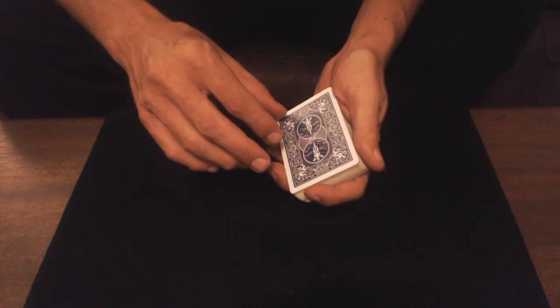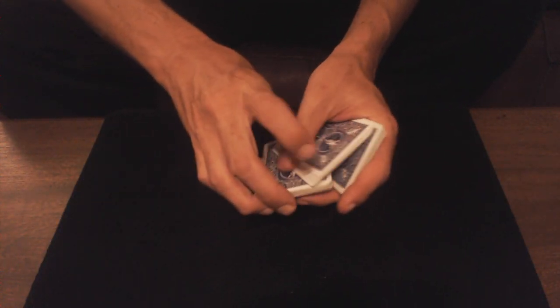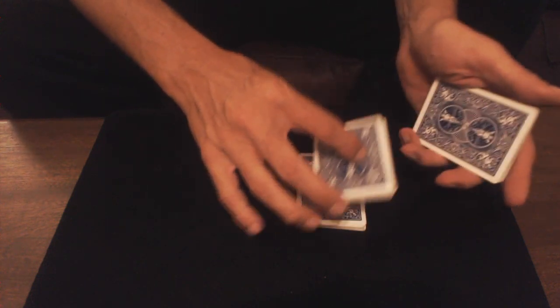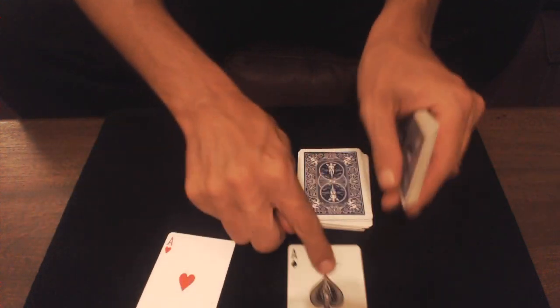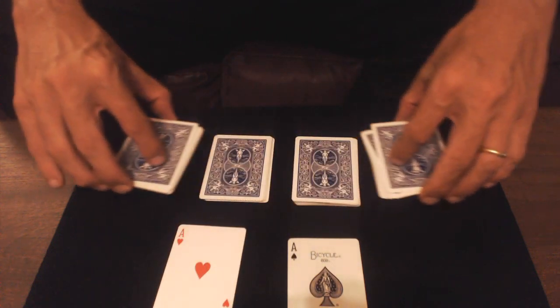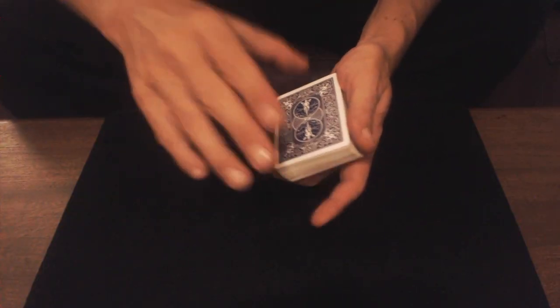Je vous le fais une dernière fois — c'est très facile. Vous faites une fausse double coupe, break, vous posez, vous posez, vous posez, vous prenez une carte, vous décalez, vous tournez, vous déposez celle-ci en face de ce paquet-là, vous posez, vous coupez et vous retournez tout de suite. Vous pouvez le faire aussi un peu plus rapidement si vous voulez, mais pas trop vite.